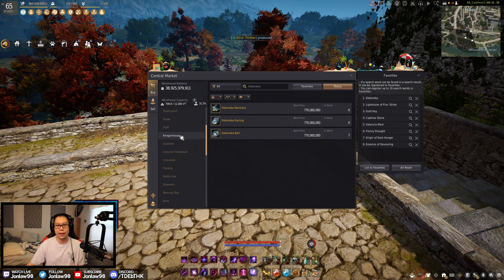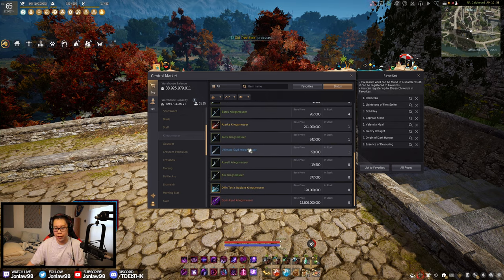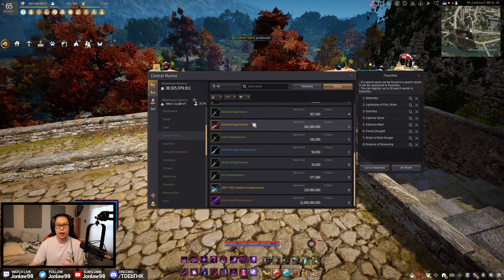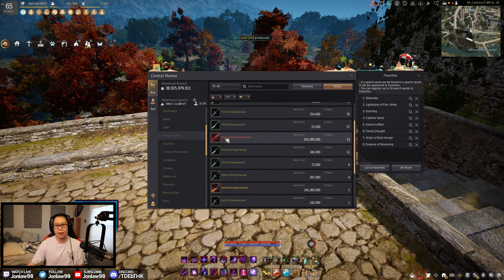I assume all the weapons are more or less the same brackets of how much they cost, so it doesn't really matter which one we look at. For all the new players, I try to answer this every single month: Zarka versus Black Star versus Offen. Generally, Zarka is the way to go until you can transition into Black Star. The reason why we don't use Offen is because if you are PvPing, it doesn't give a lot of accuracy, and the AP bracket or the time frame you would use an Offen versus a Zarka is a very small window, and being able to upgrade nowadays is pretty easy. Getting 10-15 billion silver is probably easier than it was before, so you would be upgrading pretty quickly. Zarka all the way to Black Star is generally the way to go for all classes.